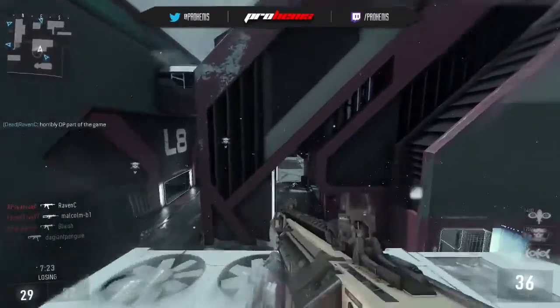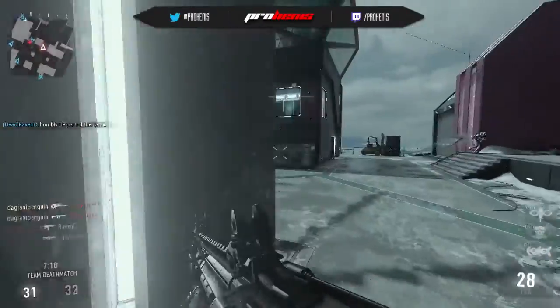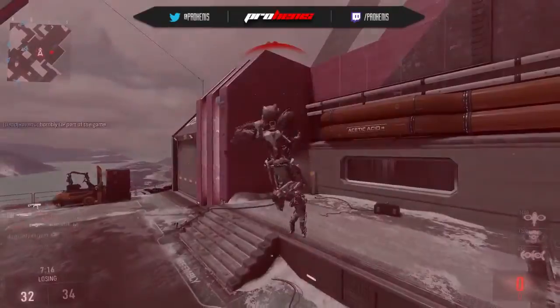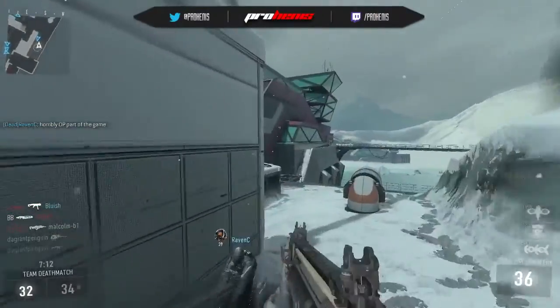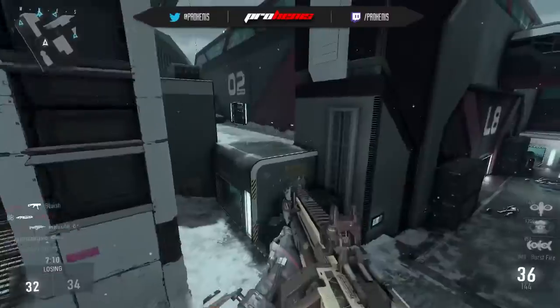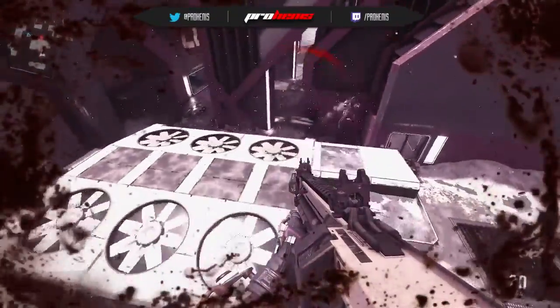Let's push down through here — we've got an AR so we might be able to get a good vantage point on anyone over here on the roof. Not able to pick off that kill. Once we get better with these three-burst assault rifles, hopefully we'll be able to pull off better gameplays with them, and I think it'll just make me a better player in general. This guy's definitely going to get me.